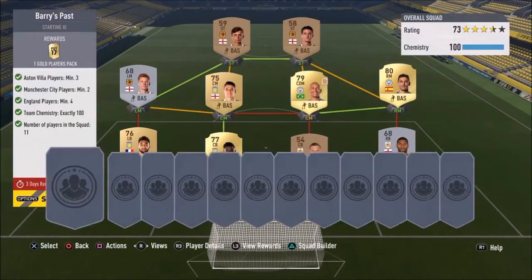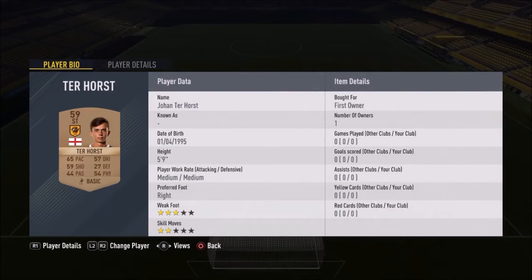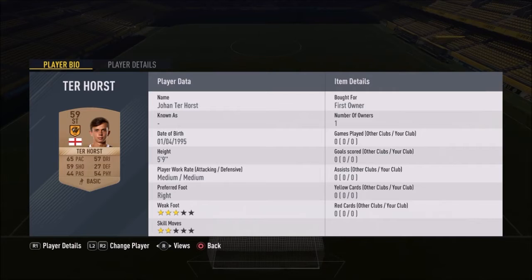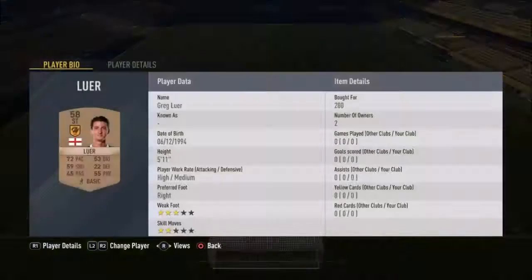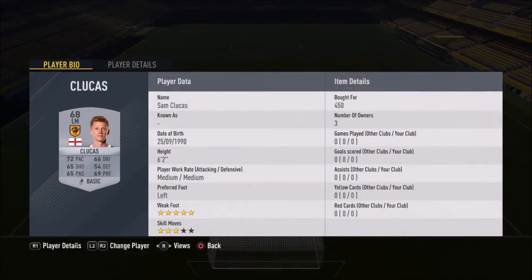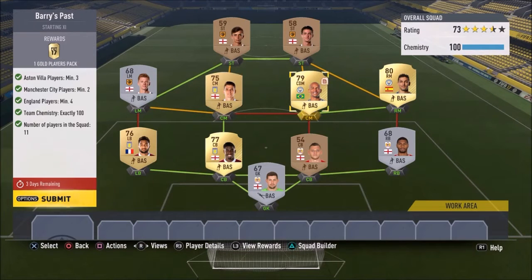So first up, Gareth Barry's past squads: Aston Villa 3 players, City 2 players, England 4 players, 100 chemistry and 11 players. I went with a Hull City and England striking duo of Johan and Lua for 200, so the attacking positions cost 200. Then in midfield I went for Lucas at 450, plus Ashley Westwood for 700, plus 1000 for Fernando and 2400 for Navas — roughly around 15k for the midfield, so that's around 17k for the entire team so far.